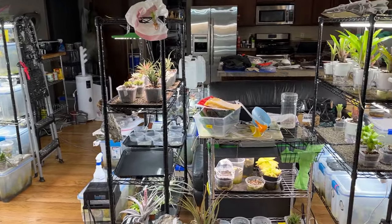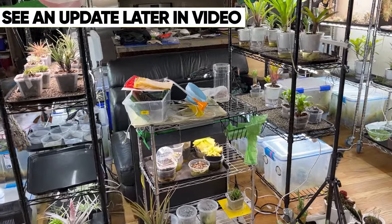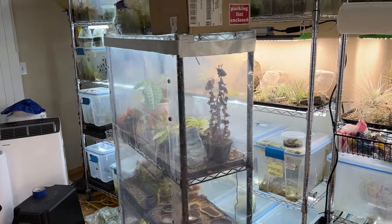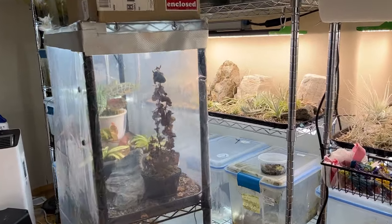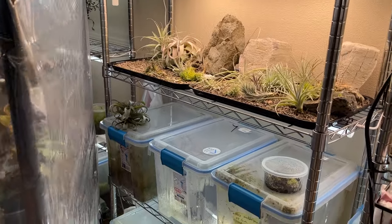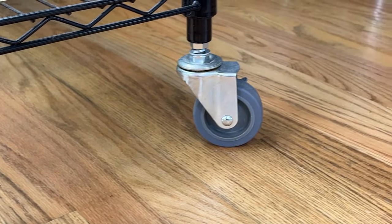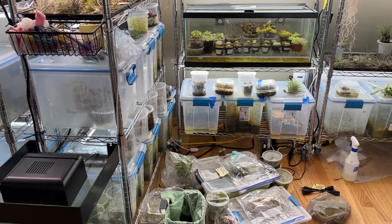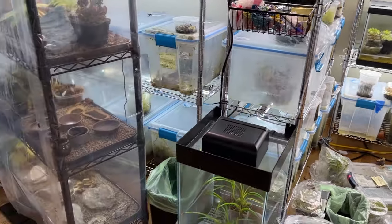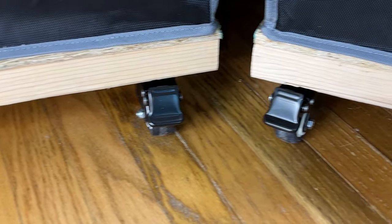That rack could potentially fit over there at least temporarily, because it's in front of the other one — so anytime I need to get to the back stuff, I have to move it out of the way. I have caster wheels on everything, which I've mentioned in some of my videos. Caster wheels are really useful on racks, and I also have them on my grow tents.